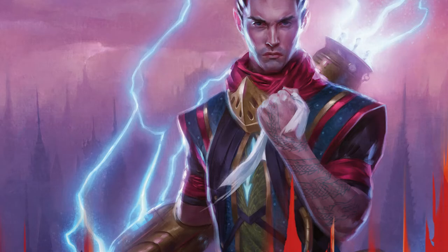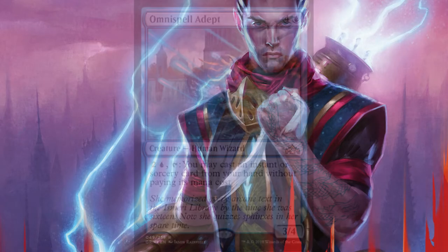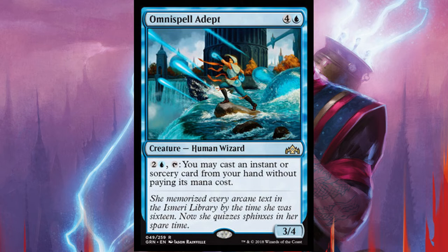This deck revolves around a single creature: Omni Spell Adept. For 1 blue and 4, Omni Spell Adept is a 3/4 human wizard. If you pay 1 blue and 2 and tap it, you can cast any sorcery or instant spell from your hand without paying the mana cost.